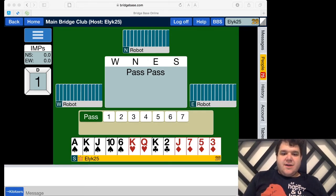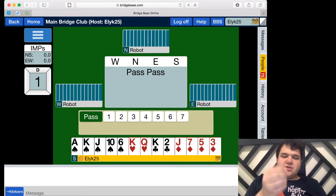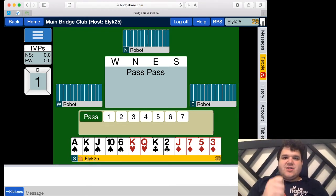We talked about the four different suits, and the order in which cards are high versus low — aces are high, twos are low. We talked about the order of how play works: one person leads, everyone follows. The person that wins that set of four cards played is called a trick, and that person leads to the next trick. We also talked about following suit — you have to follow suit to the card led if you can.